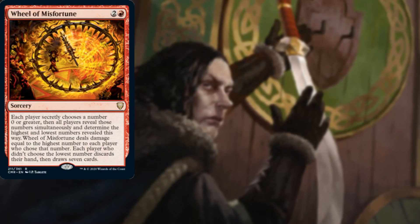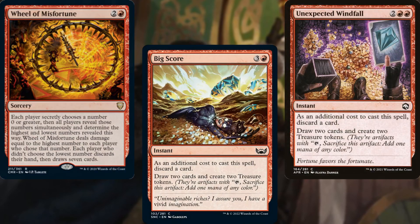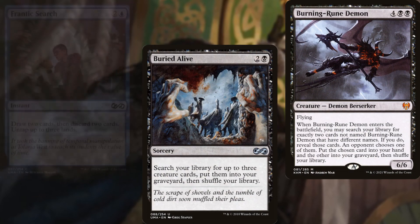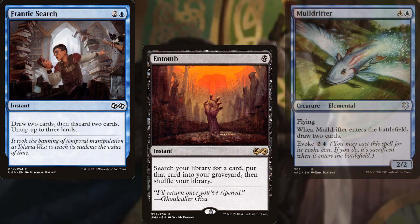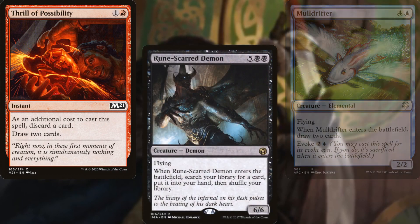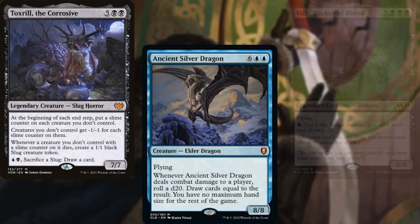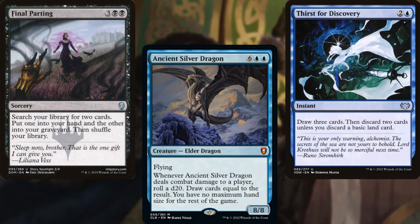Wheel of Misfortune, Big Score, Unexpected Windfall, Faithless Looting, Buried Alive, Burning-Rune Demon, Frantic Search, Entomb, Mulldrifter, Thrill of Possibility, Rune-Scarred Demon, Vilis Broker of Blood, Toxrill the Corrosive, Ancient Silver Dragon, Thirst for Discovery, and Final Parting allow us to dig through our deck and fill our graveyard as needed.